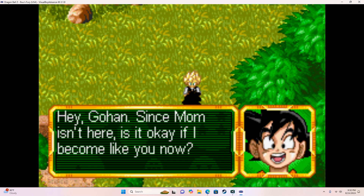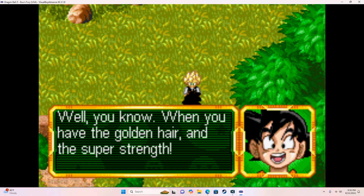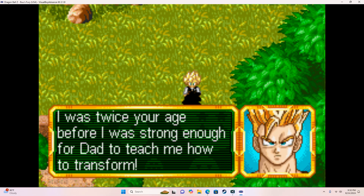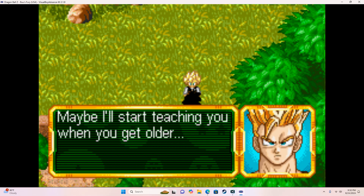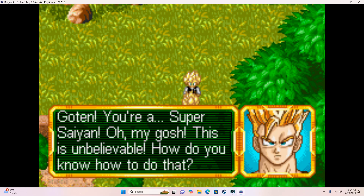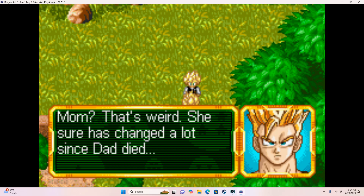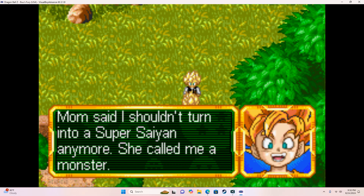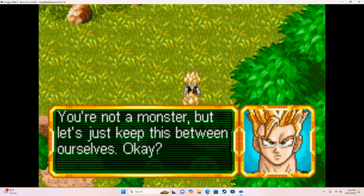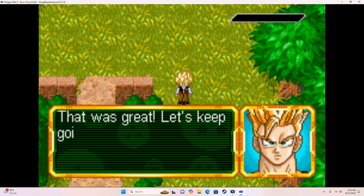Wow, you've got quite an arm. Hey Gohan, since Mom isn't here, is it okay if I become like you now? What do you mean, like me? When you have that golden hair and the super strength — I want to become a Super Saiyan now. I was twice your age before I was strong enough for Dad to teach me how to transform. Goten, you're a Super Saiyan?! This is unbelievable! Mom taught me while you were studying all the time. She sure has changed a lot since Dad died. You're not a monster — but let's just keep this between ourselves. How about we do a little sparring? Cheap shot, Goten!